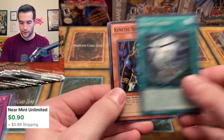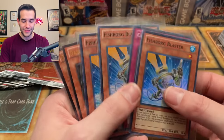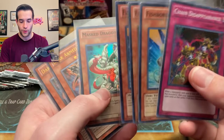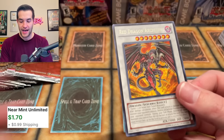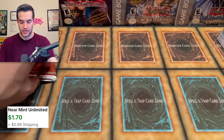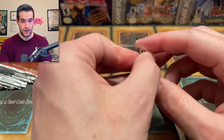Turbo Pack ultras are crazy rare — we've opened what, 70-80 packs? We have not pulled a single one. This is insane. And Quick Draw is just avoiding us like the plague. Black Garden, Stardust. Is this going to be another bottomless trap hole situation like in Champion Pack 4? I really hope not, because we didn't pull a single one out of a hundred packs. That was pretty rough. But this time it's two different cards we're not pulling. Can we get a third dad? I'm down. But no — a triple Fishborg. Why?